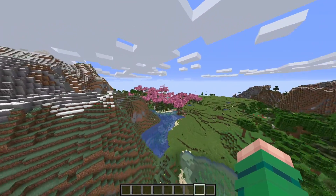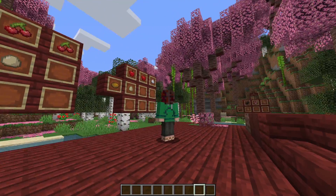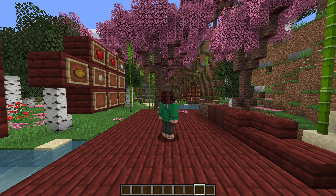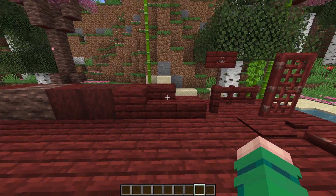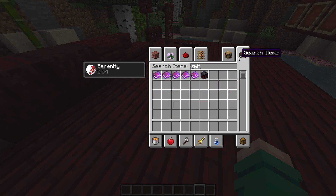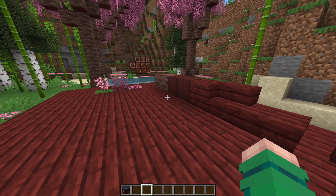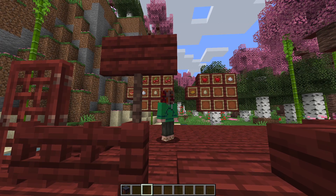Moving on — in the distance there's a Blossom Wood Forest. Welcome to the Blossom Wood Forest — probably one of the prettiest biomes this mod has to offer. The main feature is the new cherry wood set. Cherry wood matches a similar color to the smithing table. You get all the different wood types, and note that Abnormals Core is required for signs if you want to actually play this mod properly.